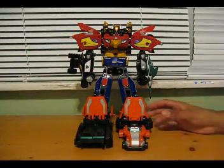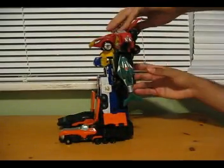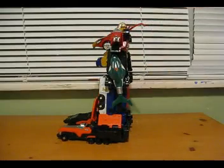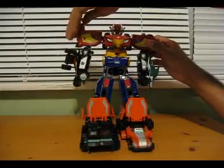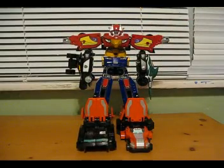With the Zenith formation, remove the helmet and the shield on the back entirely. Fold down the wings, extend the arms out to the side like so. That's about it for Zenith.